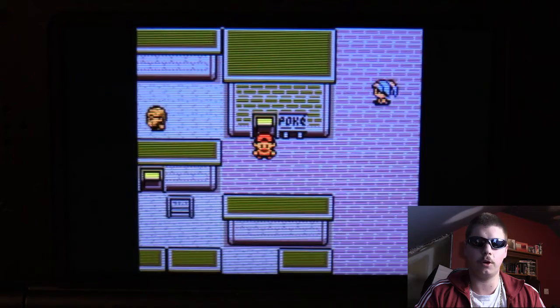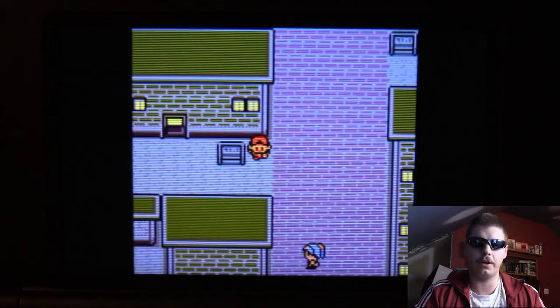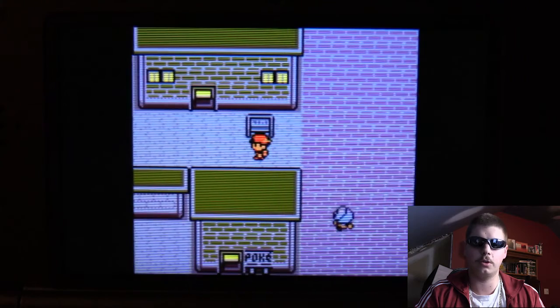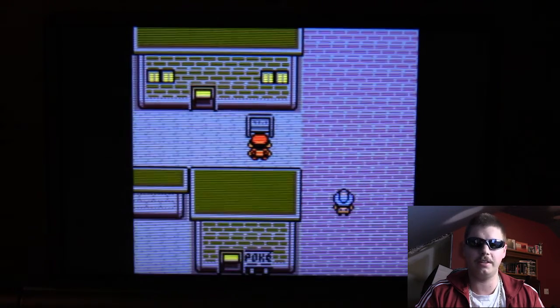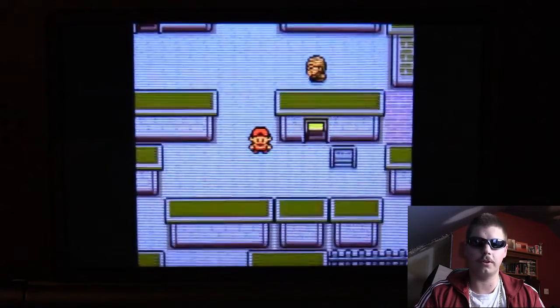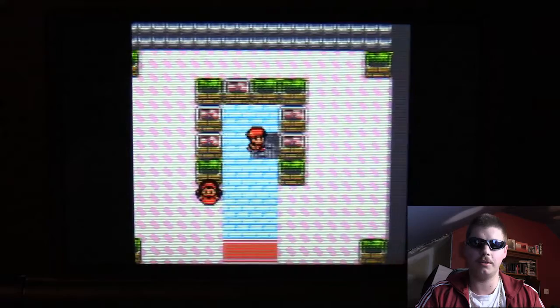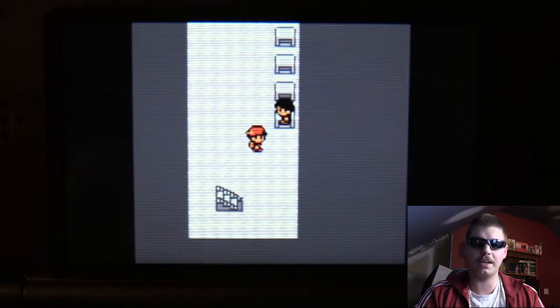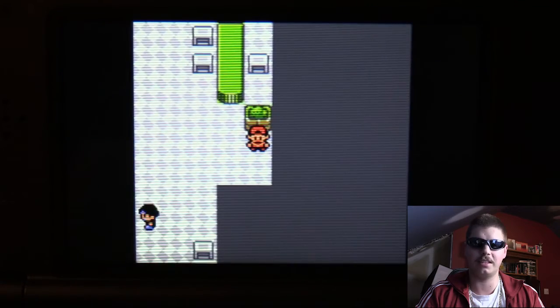Once you guys have all that, you can jump into your game and get started. Now it's time to go over the in-game requirements to get the Shiny Pokémon. First of all, you're going to need to have progressed throughout the story long enough to reach Goldenrod City. Once in Goldenrod City, go to the underground section near the Pokémon Center, go to where my character is, and there should be a coin case there. Pick it up and move on.